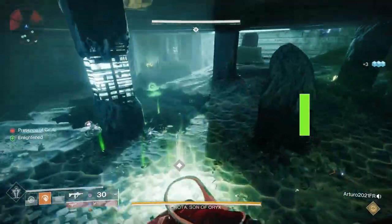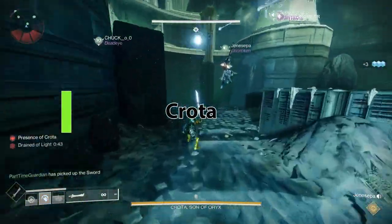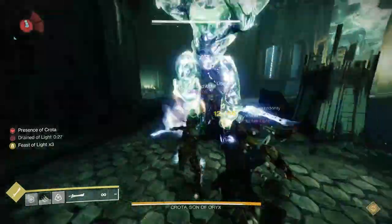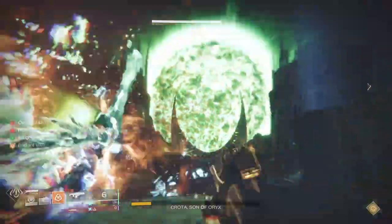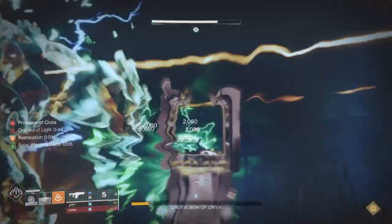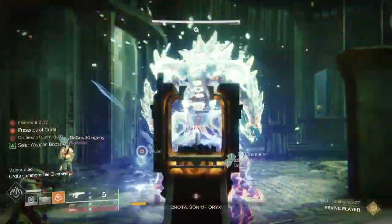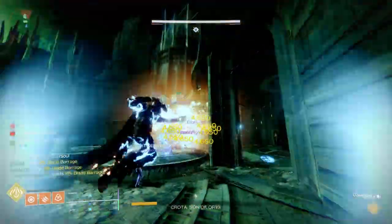During Crota, this all comes back together. You're going to again use your enlightenment buff to be able to pick up swords, which is how you take the shield down for Crota. You're also going to use this — someone has to have this — to shoot the over soul. Towards the end of the DPS phase, you need to shoot the over soul to basically reset the DPS encounter, or the fire team will wipe.